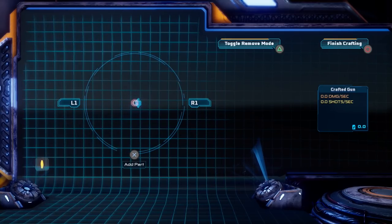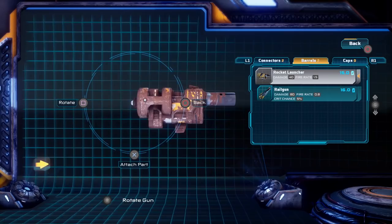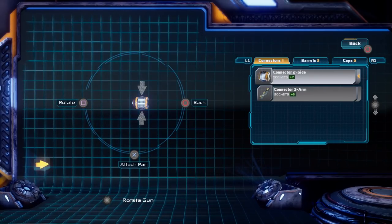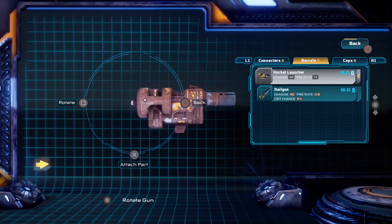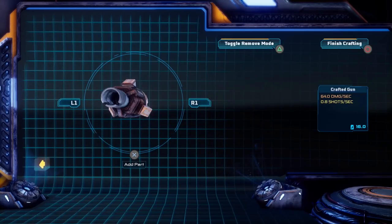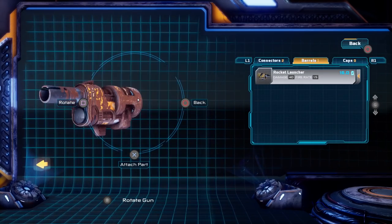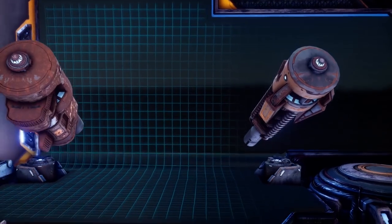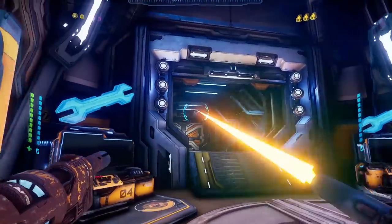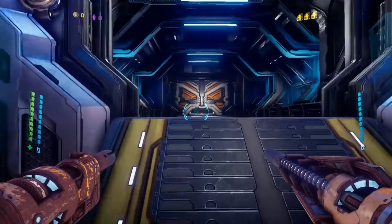No no no no no no no, add a pot. What have we got — we've got a rocket launcher and a railgun. I think I might as well put the railgun on that one and then put the rocket launcher on that one. There we go. Okay, well this one's going to be rough.